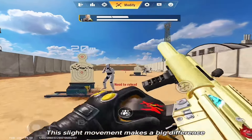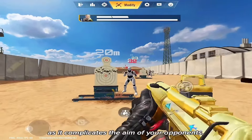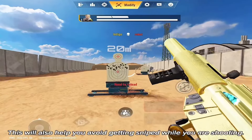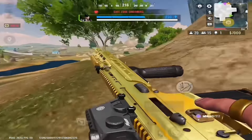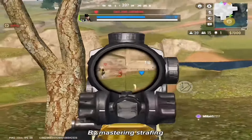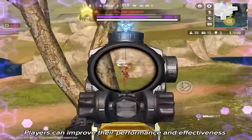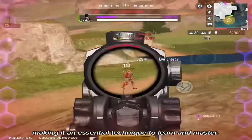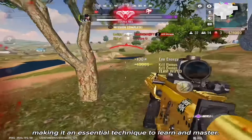This slight movement makes a big difference as it complicates the aim of your opponents. This will also help you avoid getting sniped while you are shooting. By mastering strafing, players can improve their performance and effectiveness in various situations, making it an essential technique to learn and master.